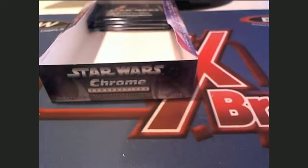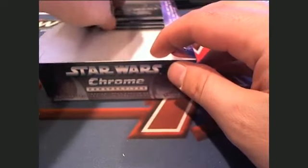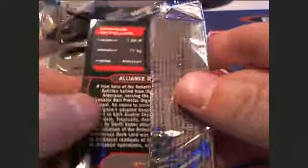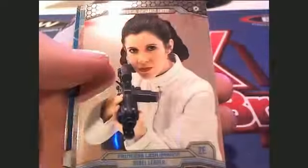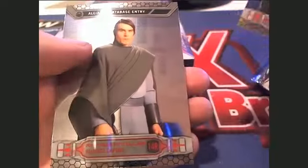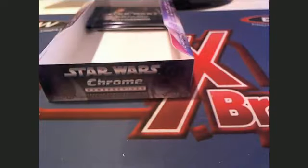Next up is Michael K. Michael K — that was Butch C right there. Next up is Michael K. Here we go — Michael K, this is you, sir. Princess Leia, watch out. There's a Wanted card — Ben Kenobi. All right, so Michael K, that was you.